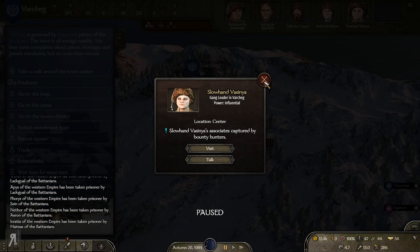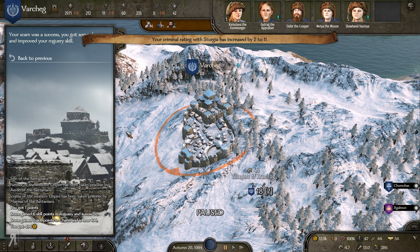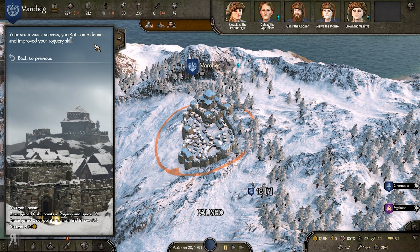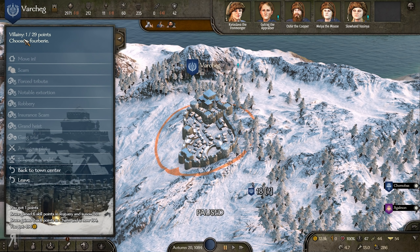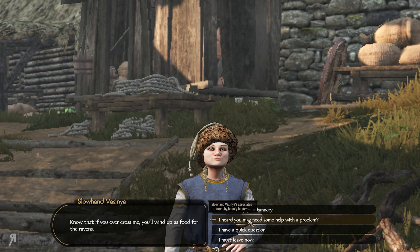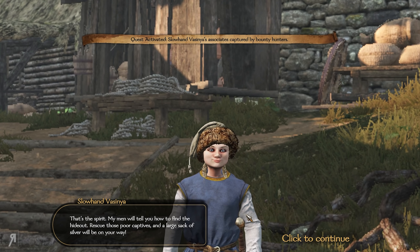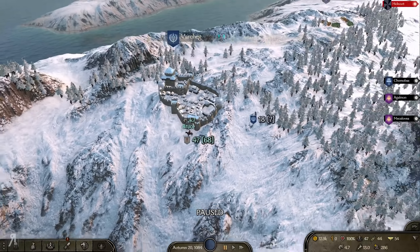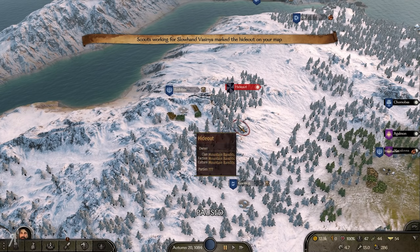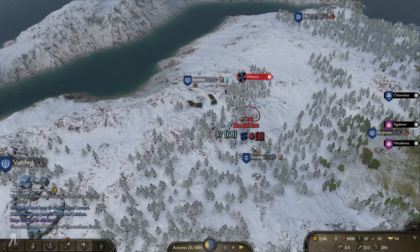Let's do a scam. Your scam was a success! We gained some roguery skill, some charm skill, some Dinas, and we now have 1 out of 29 villainy. Now we're going to help the child gang leader again. Honestly, I don't really care how much she pays me — I just want the relation with this particular NPC.